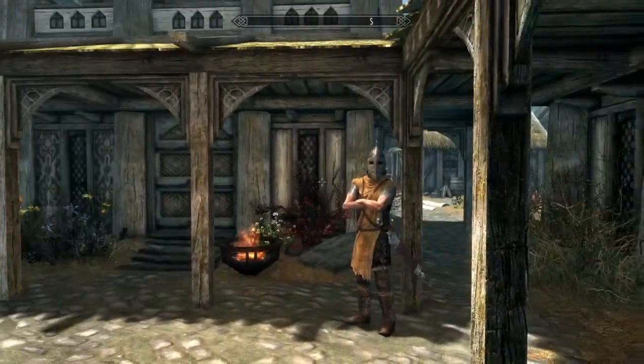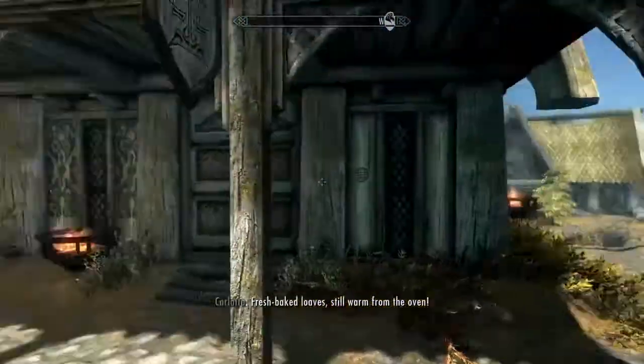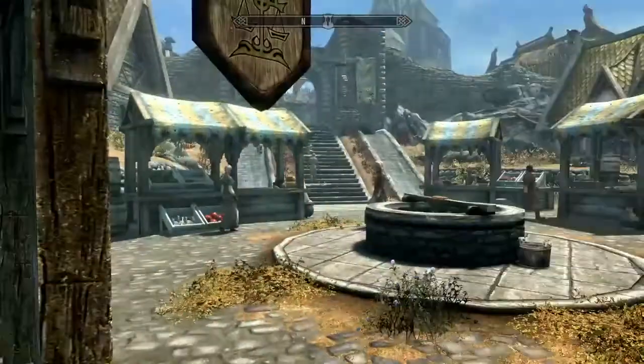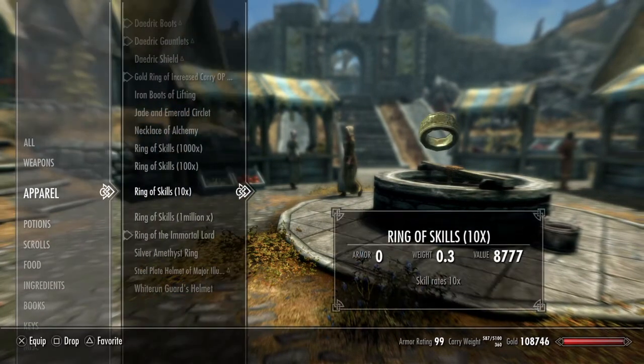You go in there, the shopkeeper will sell you stuff and you will find two different carry weight rings in there. Since I already have one, I'll go ahead and show you what it does to my stats.